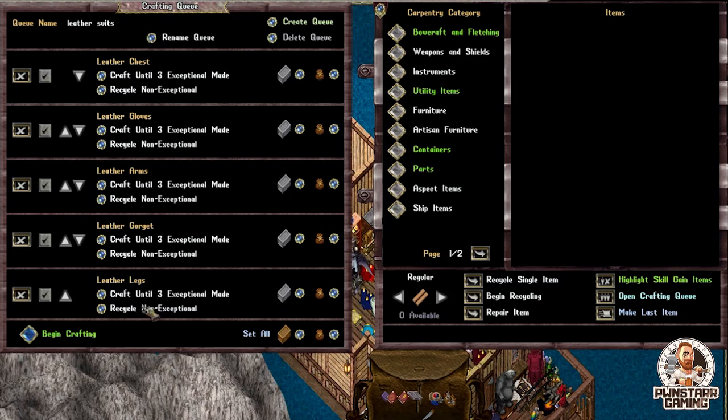Now for the next part, we're going to talk about some of the ways you can order the things and also switching out the material type. As you guys notice, there are some arrows here. Let's say that I wanted the gloves to be the very first thing — you would just simply click that arrow up. But we want the chest to be first. Or maybe we want the chest to be third. Pretty self-explanatory, right? Also, this check mark right here will just bypass that item in the queue. So let's say for leather suits, I have 143 leather chests and I don't need those — I'm going to simply uncheck those so it'll craft everything else except for the chest.